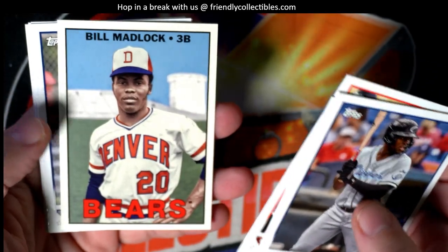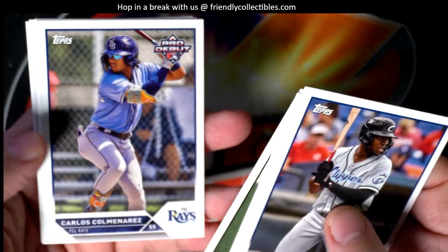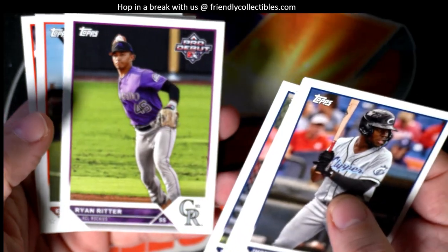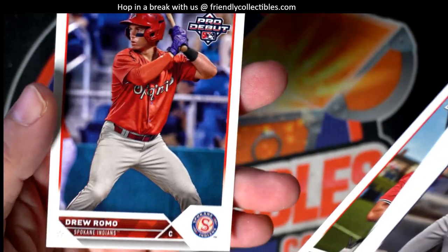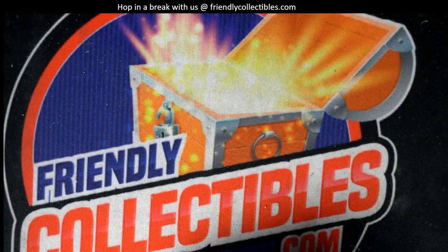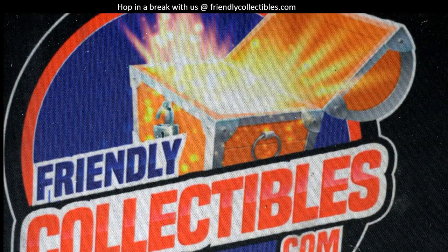Bill Madlock. True Romo. Two packs - sorry we couldn't pull an auto out of there for you, but they're still hiding in the box. Four autos in Topps Pro Debut still in there.